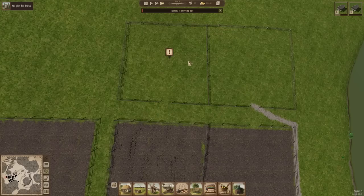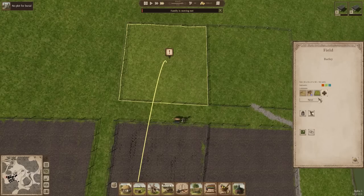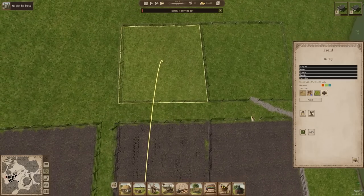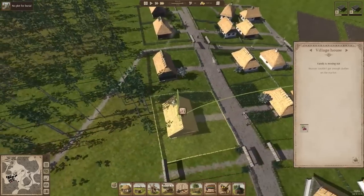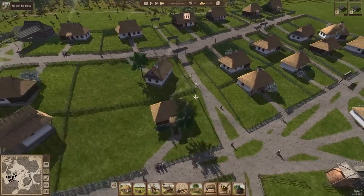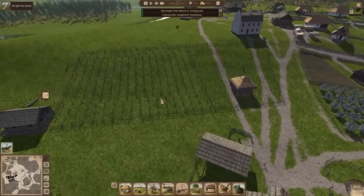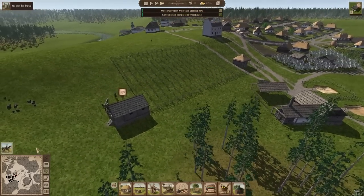Are they moving out because they didn't have any fashionable stylish clothing? We'll just add that to the rotation there. Why are you moving out? No clothes. I'm sorry to burst your bubble, but we are not currently equipped to make any clothes. That is one of those things that we just have to be able to do.